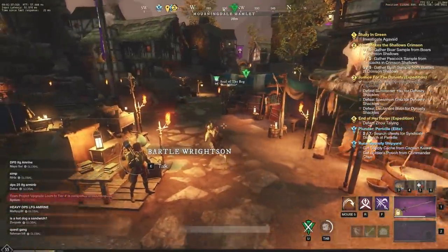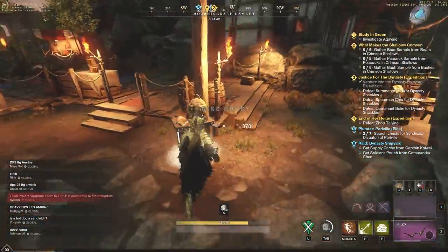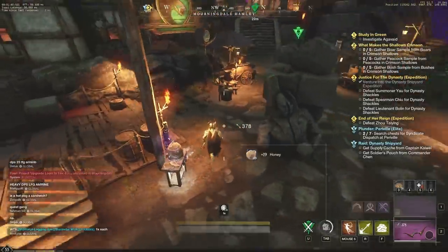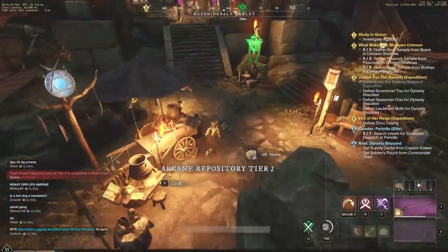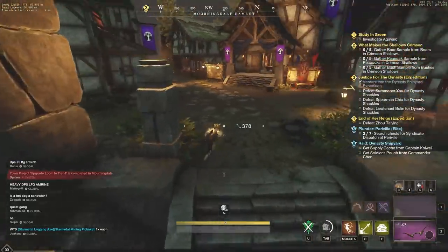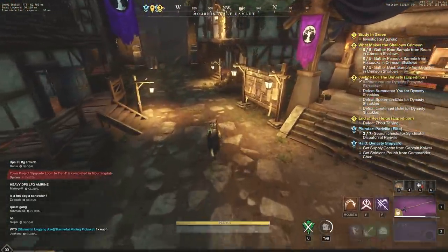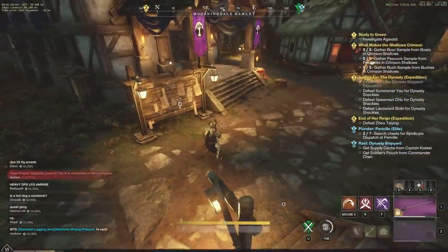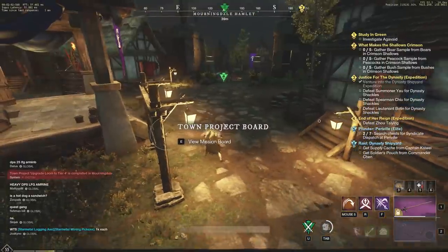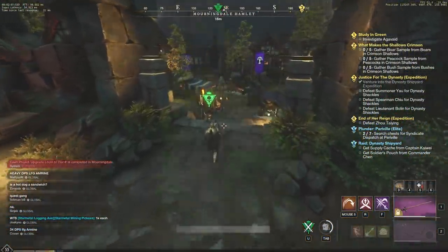Hey everyone, it's your buddy iGraphic back with another video. Today we're going to be jumping through all of the ways to level very quickly in New World. A lot of people have been asking about specific levels — like level 25 when you just got done with Amrine and you're waiting for Starstone Barrows. What should you be doing? Are side quests the fastest way to level? We're going to cover it all today.